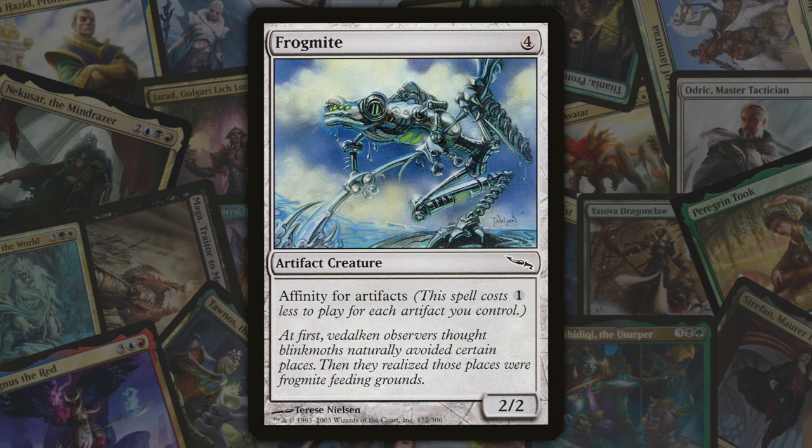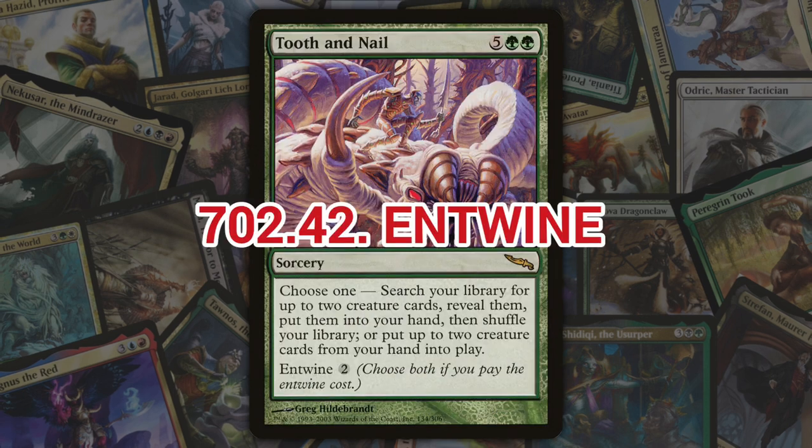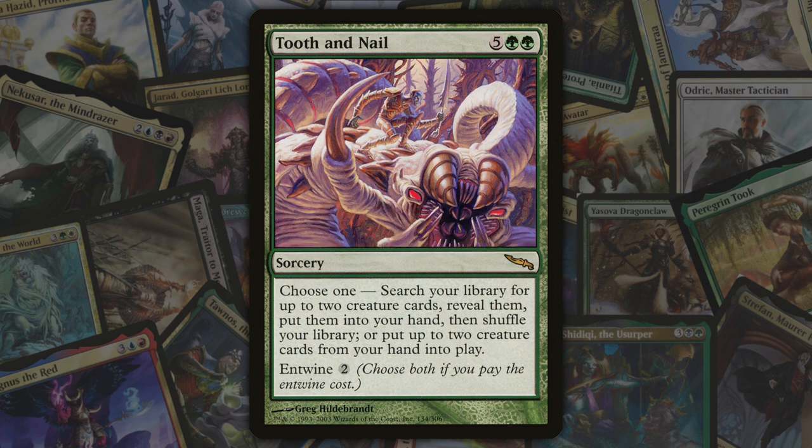And finally for part two, we've got entwine, also introduced in Mirrodin. Entwine is a keyword ability appearing on modal instants and sorceries. When you cast a spell with entwine, if you pay the additional entwine cost, instead of choosing only one of the modes of the spell, you choose all of them.